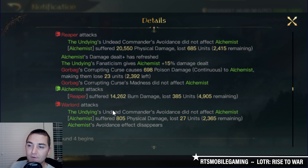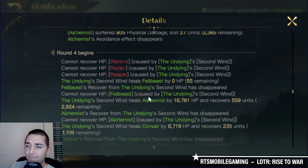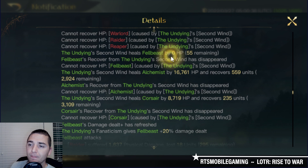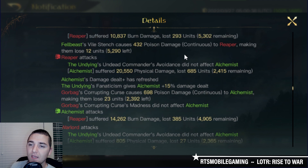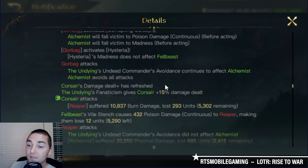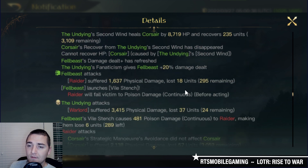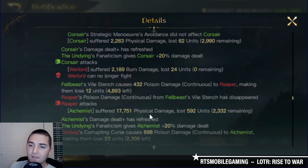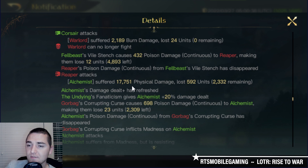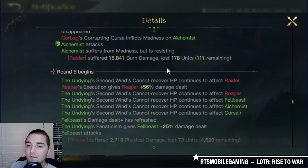The Alchemists punch the Reapers back for another 14k damage. The Alchemists have now dropped their avoidance so they can no longer dodge. Here is the Undying's heal nuke — the Felbeast did not get any healing. They may not have taken damage yet, but the Alchemists and the Corsairs sure enjoyed that healing nuke. The Warlords are now down for the count. The Reapers punch the Alchemists for another 17,000, and now the Alchemists have an additional 20% damage from Fanaticism stacking.